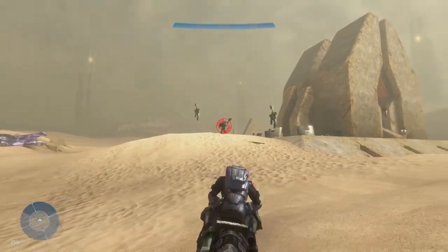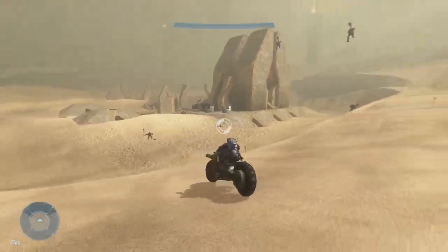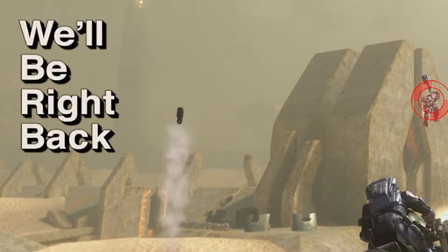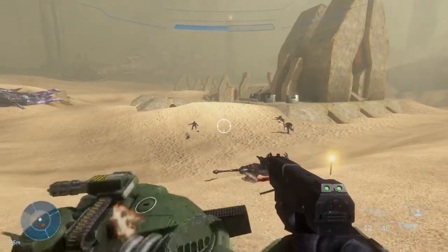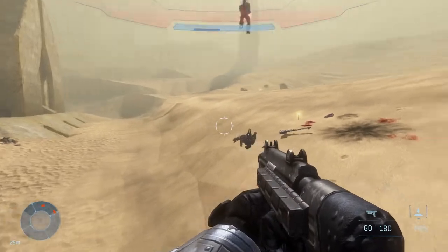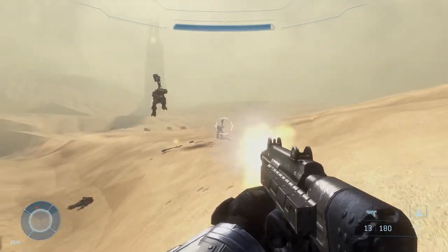This is good - we'll just pick them off one by one. If they get too close we just... oh my gosh! The freaking Guardians are enabled on Sand Trap - on this map! What the hell!